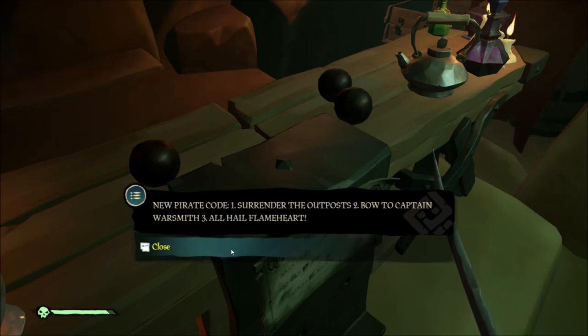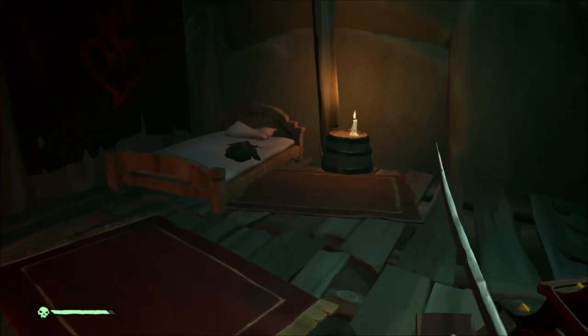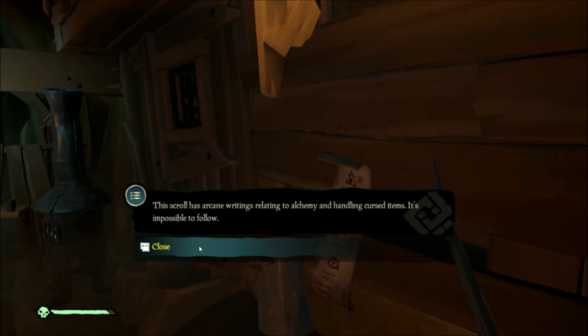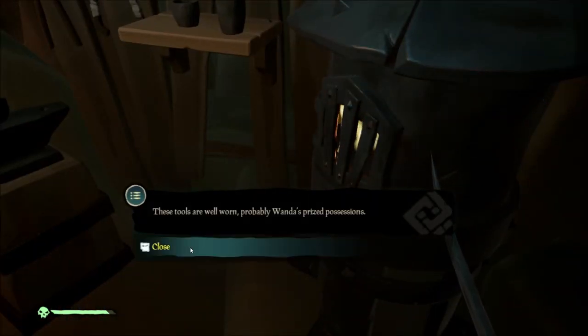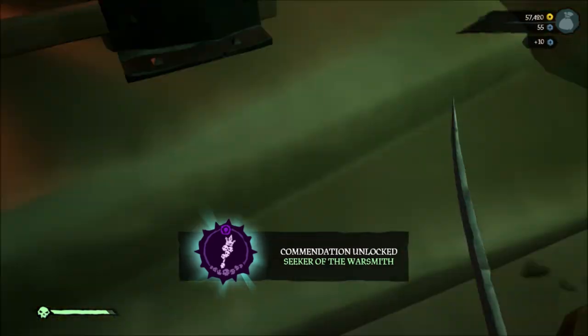The second item to click on is the cannon base. After that, walk over to the bed where there is an apron — that is the third item. The fourth is a scroll on the wall to your right. Finally, head over to the tool on the anvil; that is the last item you need to inspect.